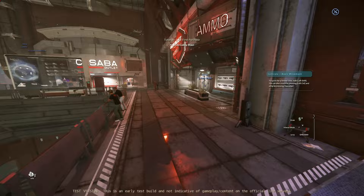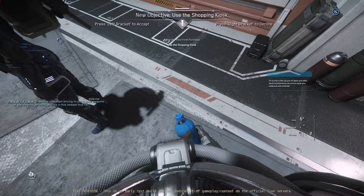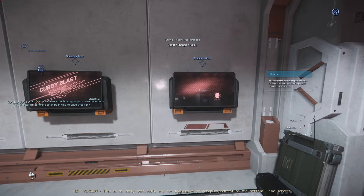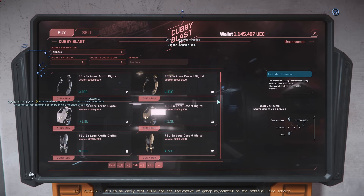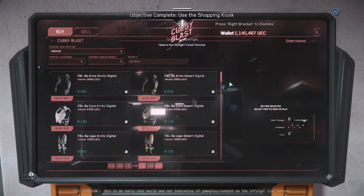To survive in the vacuum of space and other harsh environments, be sure to equip your undersuit and helmet. How do I do that? It's wanting me to shop at the kiosk. All three at the same time. But it also wants me to equip my helmet. It also doesn't tell me how to close chat, but I already know how to do that. Use interaction mode F to browse shopping kiosks. Objective complete. I guess that does get the job done.